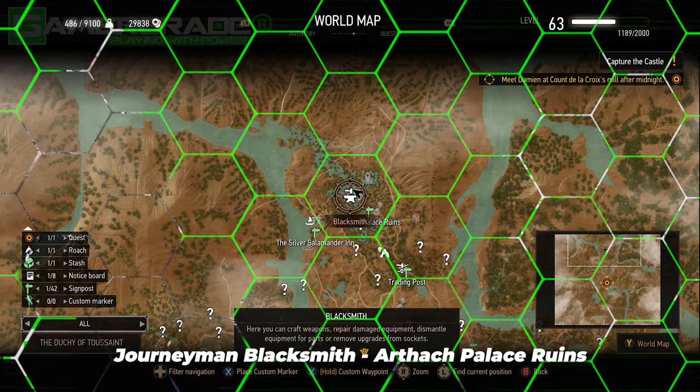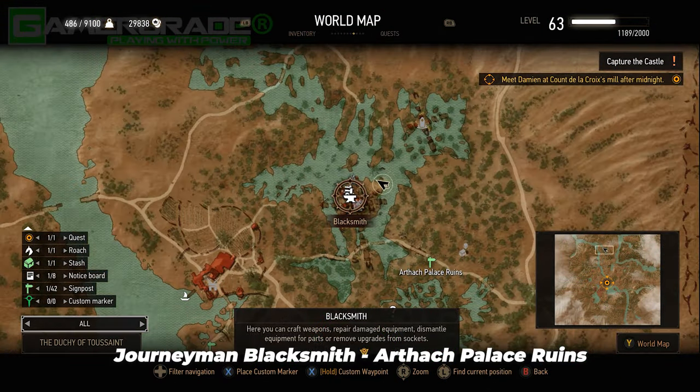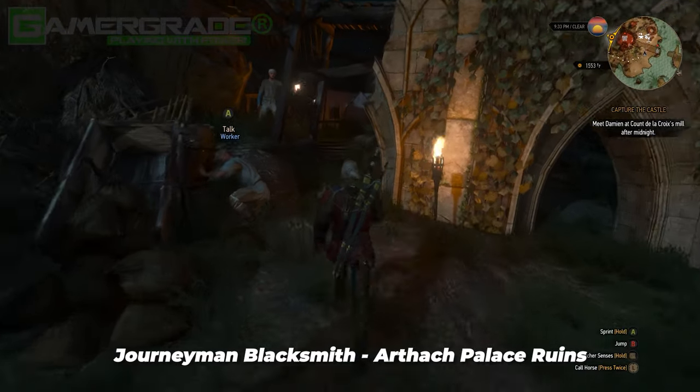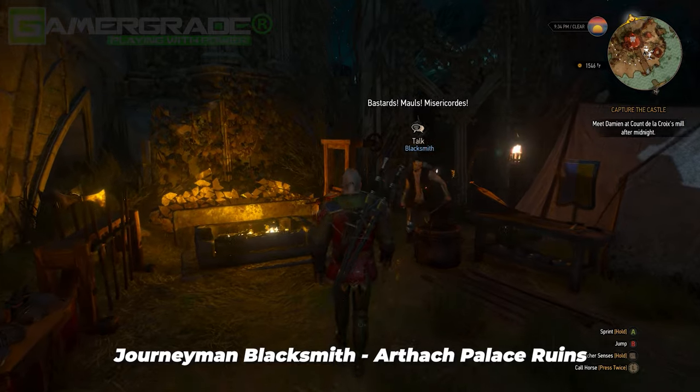Third is the journeyman blacksmith of Arthak Palace Ruins, to the very north of Toussaint, located by the Grindstone and Armourer's Table on the northern side of the Palace Ruins. He only appears once the site has been liberated of bandits, in relation to Secondary Quest: Knights for Hire.